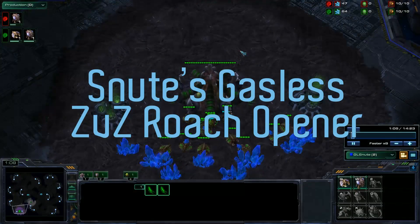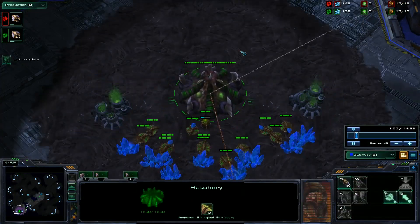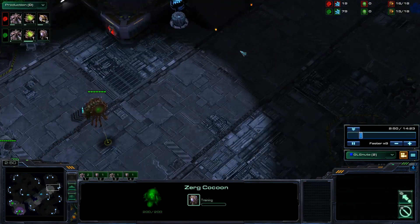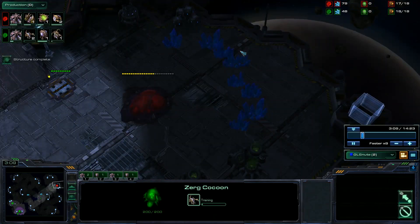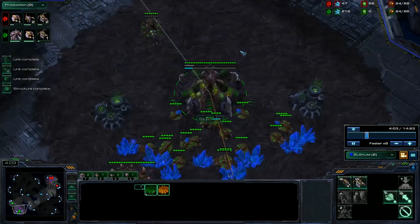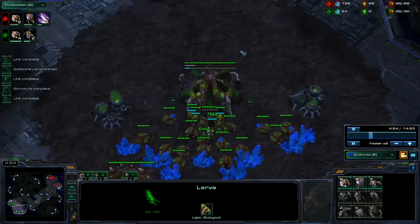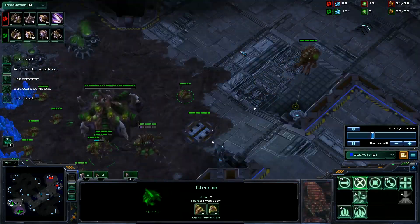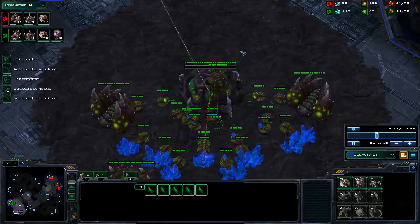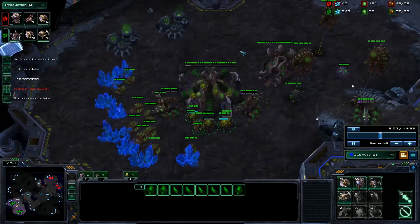This is Fener from Pro Team Phonetic Array covering Snoot's Gasless ZvZ Opener. It's a really nice opener but very passive until at least the mid game once you've got two bases fully up and running and a lair going, because you are skipping the baneling nest, not getting speed, and going straight into roach production. You can't really do anything to the opponent in the early game, and they can try to abuse you by playing super greedy, but generally you get yourself into a really good position and you're safe against most all-ins because you get four queens as well.